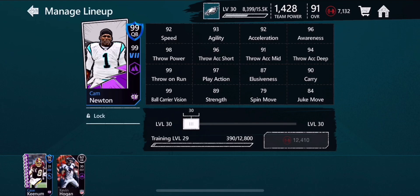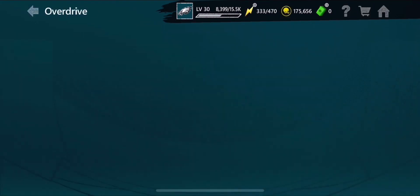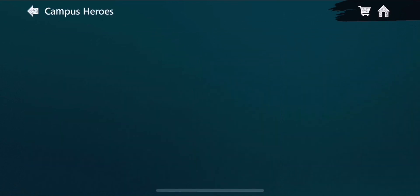Just look at his throw accuracies, 99 ball carrier vision, 89 strength. We got this Cam through the campus hero sets, and it's really worth it.